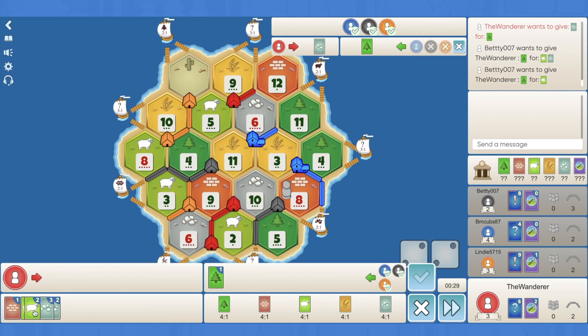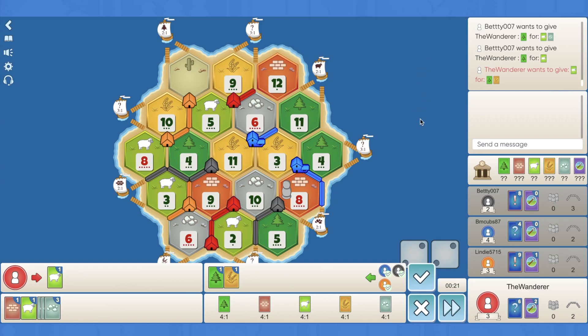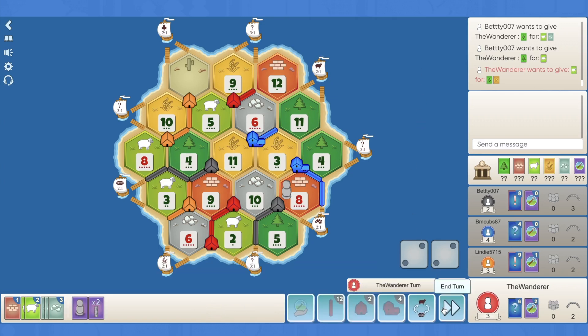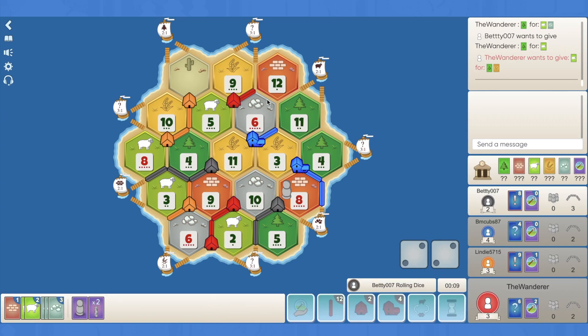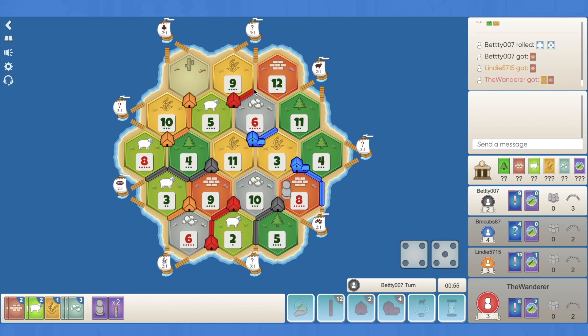I'll give Black sheep for wood and wheat - I don't know if he has wheat. No, I think we hold. There's the wheat - perfect. I'm on 8 cards, which is scary, but I'm liking the road building there and there, and then getting on this spot.